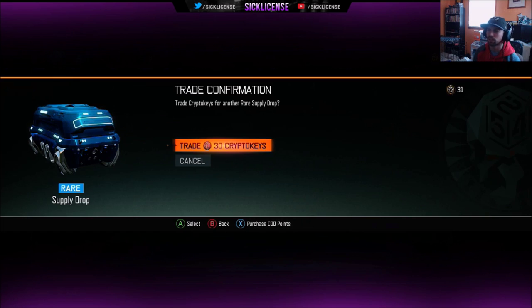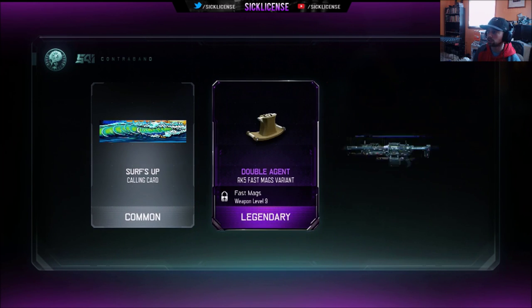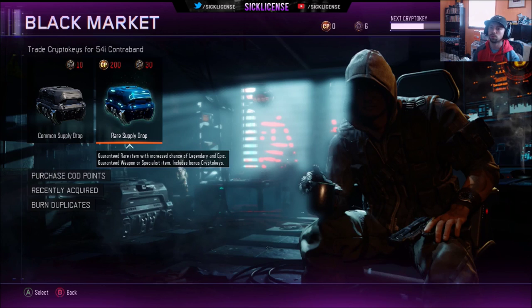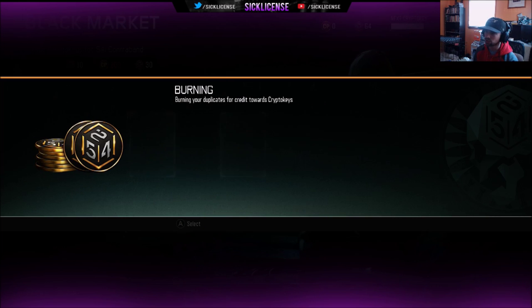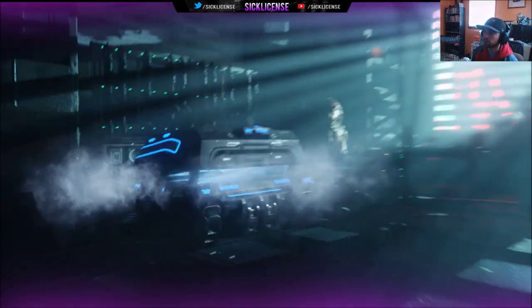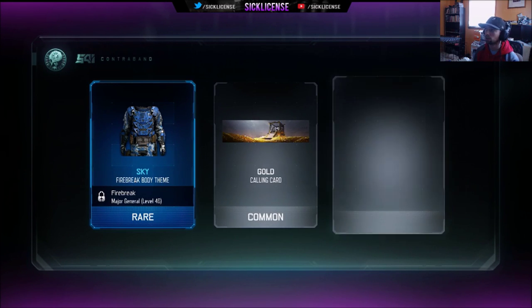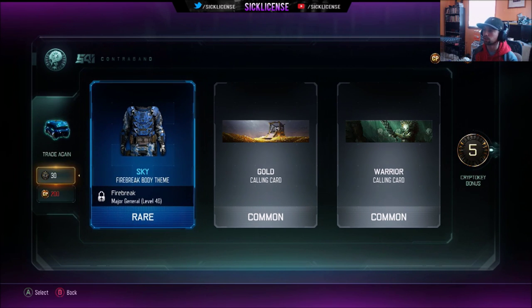We're actually gonna open up one more rare — pretty much that would be it for today's video. Let me know if y'all want to see more of these kind of videos and I'll definitely save up and get some more. Double agent, RK5. We got a total of five crypto keys — going to burn duplicates. Right now we get 14 extra crypto keys, so we'll burn them — should give us enough for two 64s — two more rare supply drops.